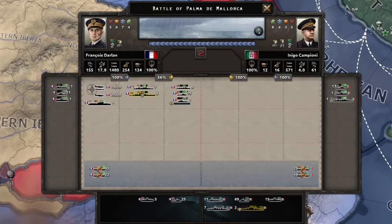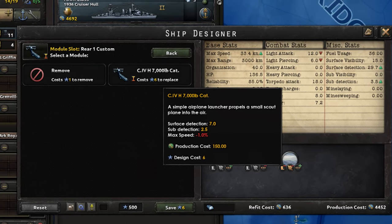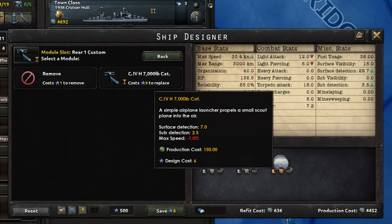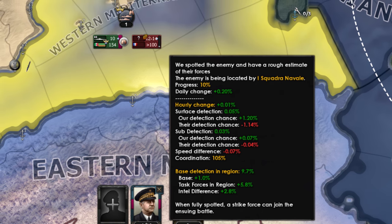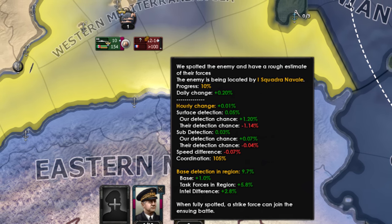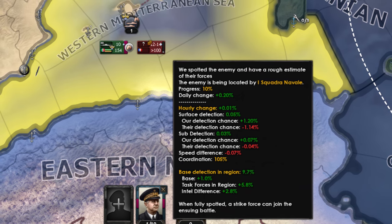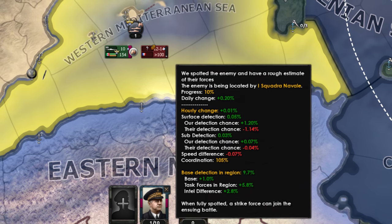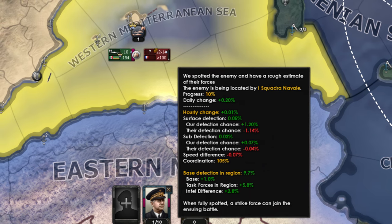Naval combat has three phases. The first is engaging. Fleets don't just start fighting immediately — oceans are big and you will need to spot the enemy fleet. Your ship and fleet spotting will have a chance to see the enemy fleet every day, becoming more likely over time. One fleet will spot the other and get a huge positioning advantage for doing so, as they can react first. After it's spotted, the naval battle will start and we enter the second phase.